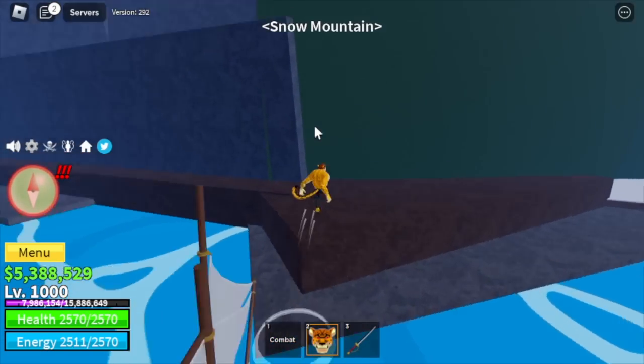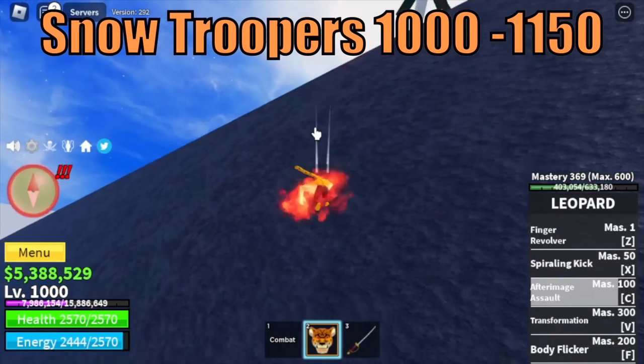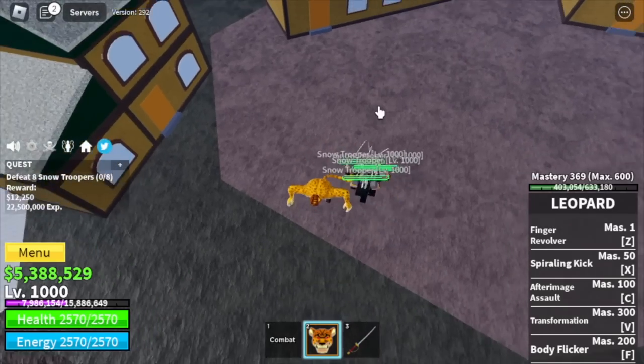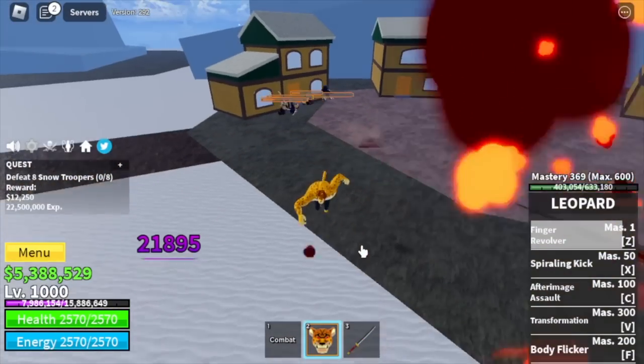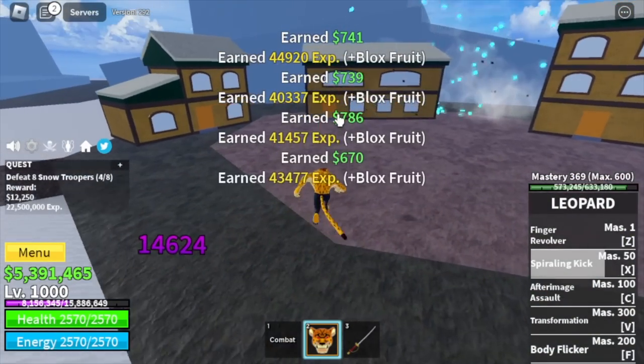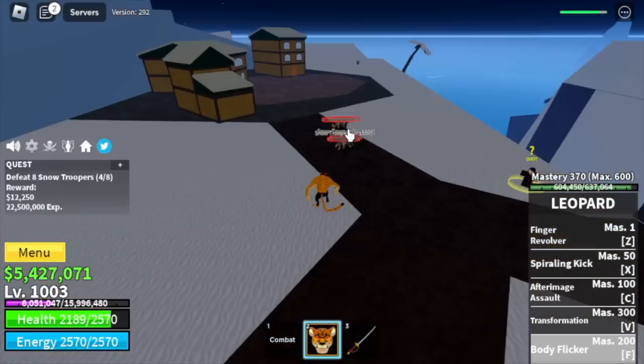When you reach level 1000, next island is Snow Mountains. Target snow troopers until 1150. Leopard Fruit has really high damage — just one Z and exit skill is enough to burst these snow troopers. Target level 1150.